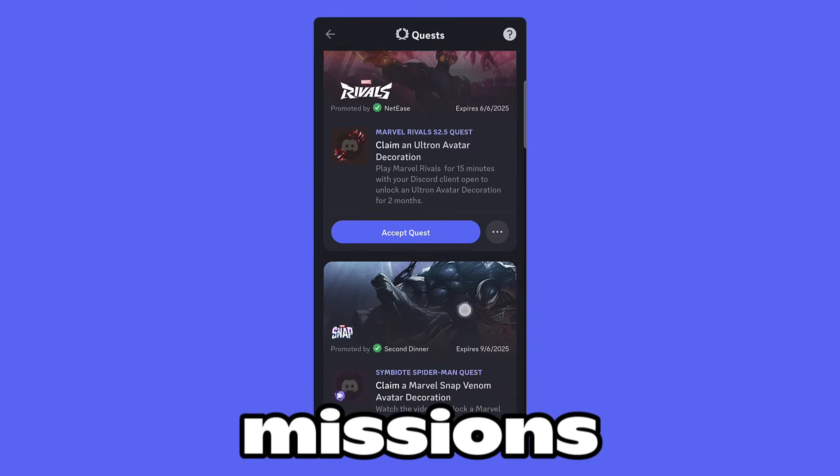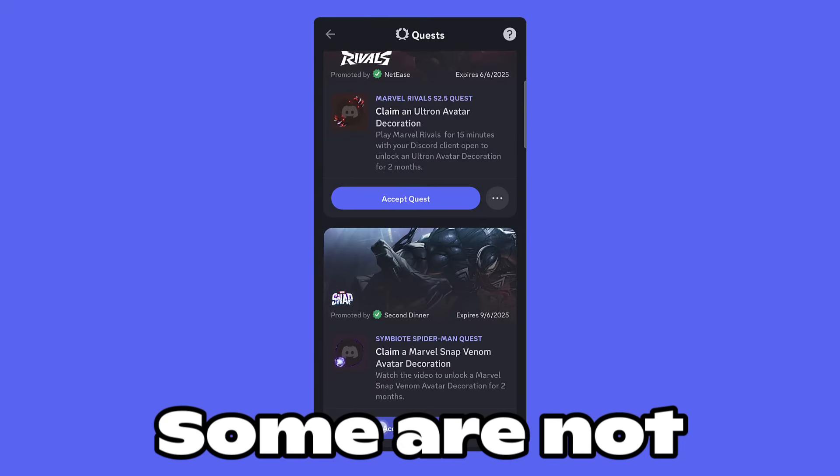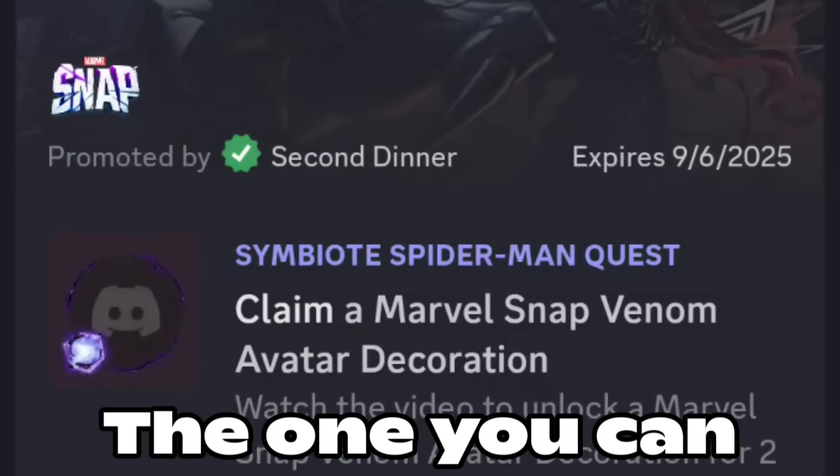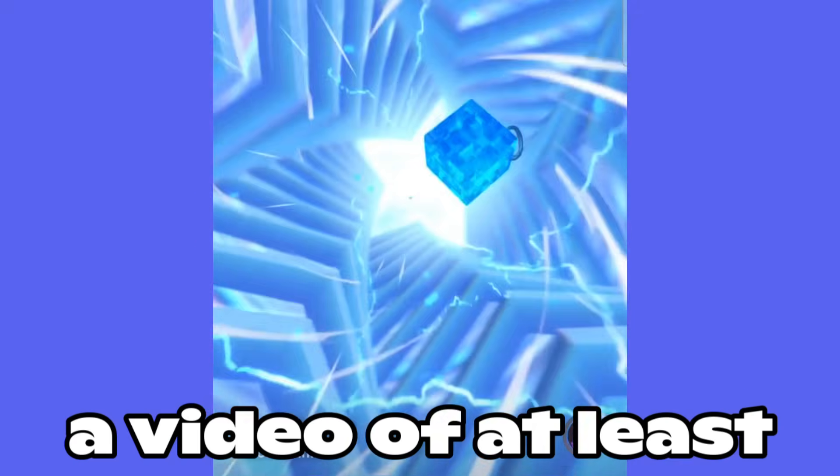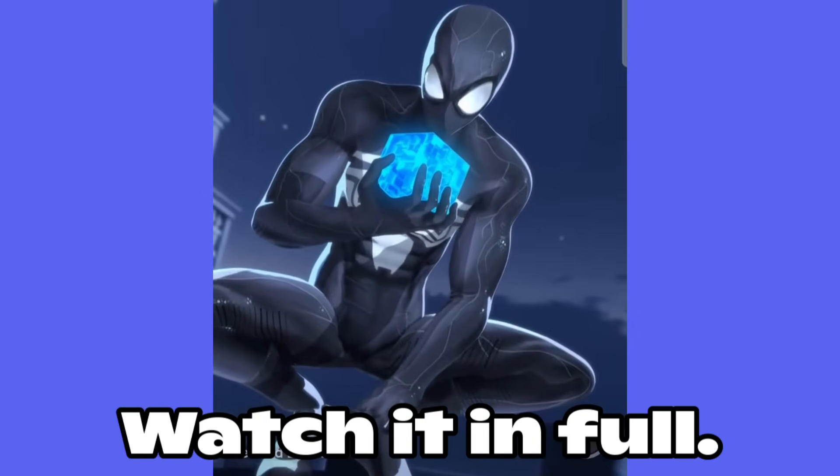In this section, we'll see different missions that will allow us to obtain rewards — some are not available on mobile devices. The one you can claim is the Marvel Snap mission, so make sure you accept the quest. Afterward, a video of at least one minute will appear; it's the game trailer. Watch it in full.